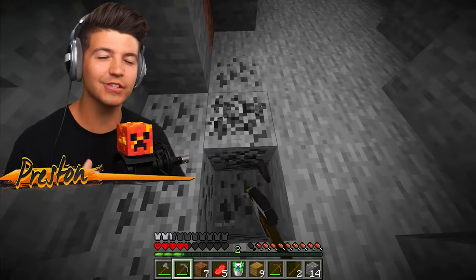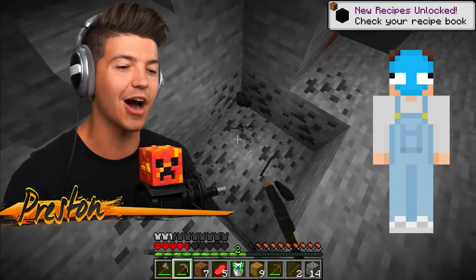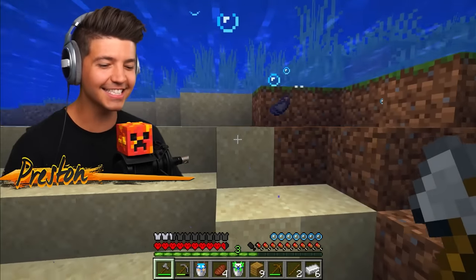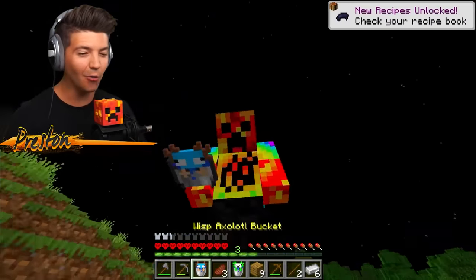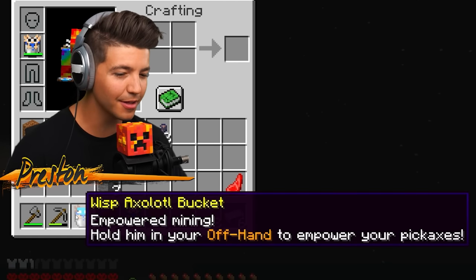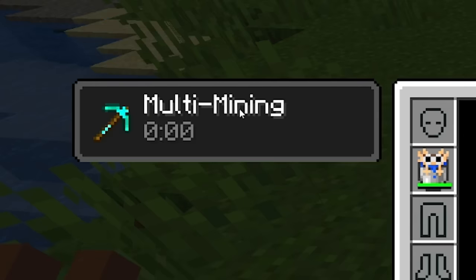One of the YouTuber Axolotls is actually in the ocean and is dropped from squids - it's the Wisp Axolotl! I see squids - we've got it! The Wisp Axolotl has empowered mining: hold it in your offhand to empower your pickaxes. What is multi-mining?